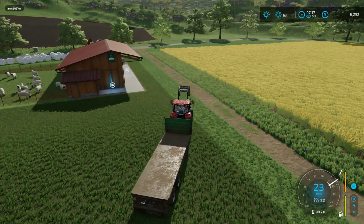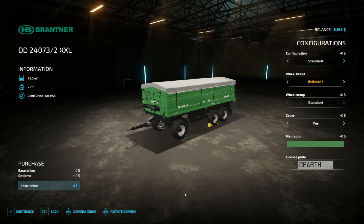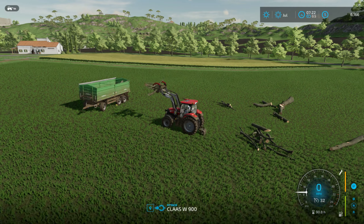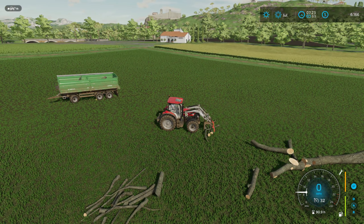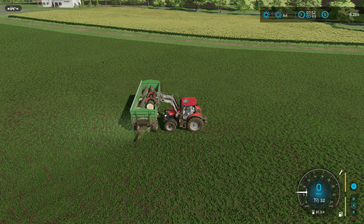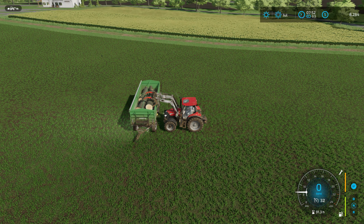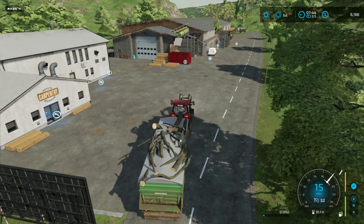I got the idea that maybe if I put the sides on the trailer I could save a little bit of time getting the limbs and trunks loaded — it might be easier to just dump or throw them over the side and not have to worry about stacking them as neatly. My conclusion is that it is a little easier, but my tractor and front loader assembly are almost not quite tall enough to really do it well. As the trailer fills up, it gets harder and harder to tip the log grabber far enough forward to release the logs.